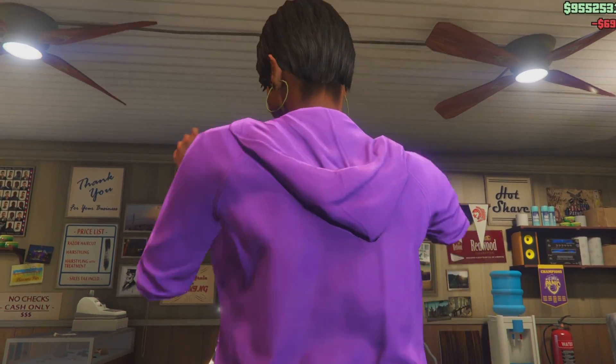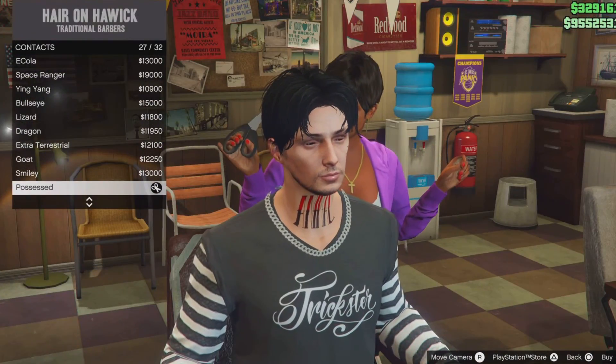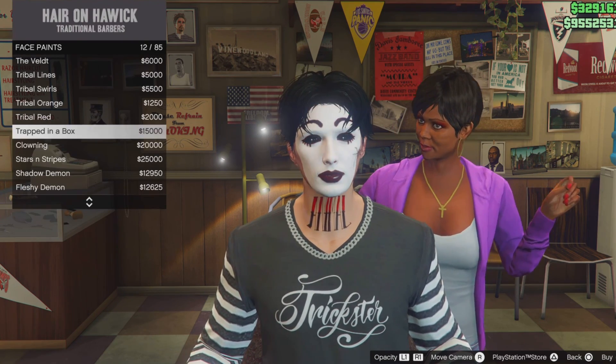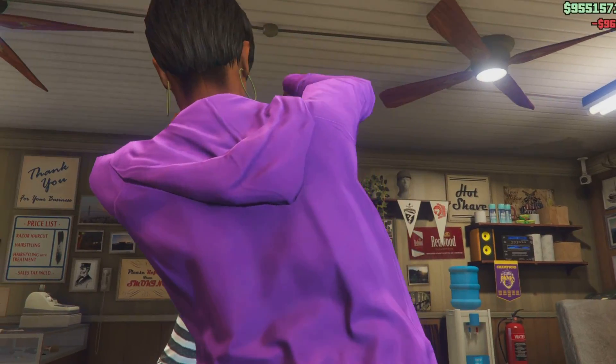It's kind of like an emo goth hairstyle. Then go down to face paints or contacts and select the possesses contacts. For face paints, I select this gold face paint — number six. You can select the face paint if you want to.